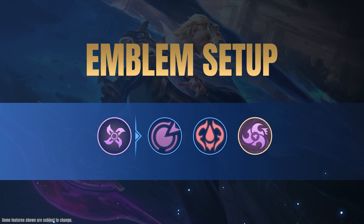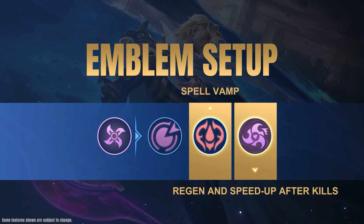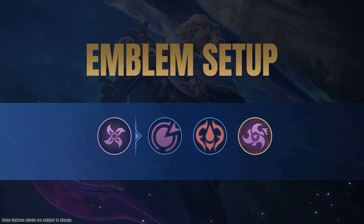We recommend the Assassin Emblem with Killing Spree, Rupture, and Festival of Blood Talons for Nolan. Rupture increases his overall damage, while Killing Spree and Festival of Blood allows Nolan to recover HP during battle. The Assassin Emblem itself provides physical attack and penetration for Nolan to further boost his damage.